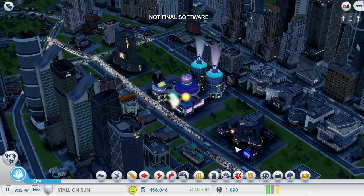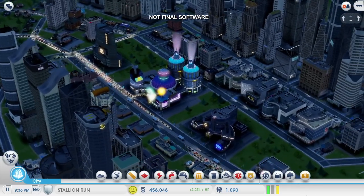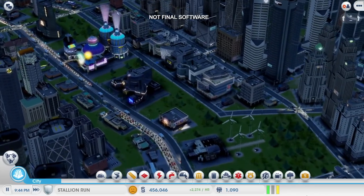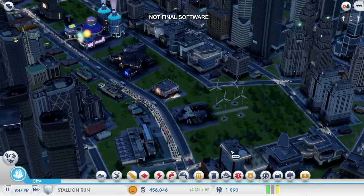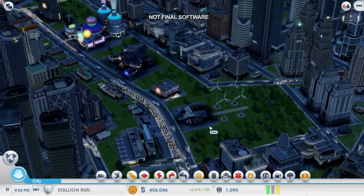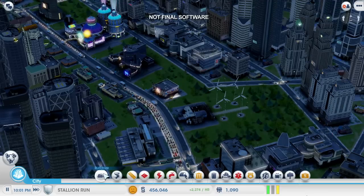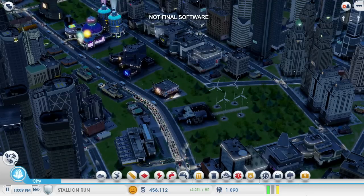Uh-oh, looks like my city just blew a fuse. I've been relying on my wind farm to power all of these buildings and now the system is completely overloaded. Wind power is clean and cheap, and I could expand it, but I'd rather use that space to build more casinos later on. I could also bulldoze it and replace it with a coal power plant, but I don't really want all that air pollution in my city. Fortunately, there is another option.